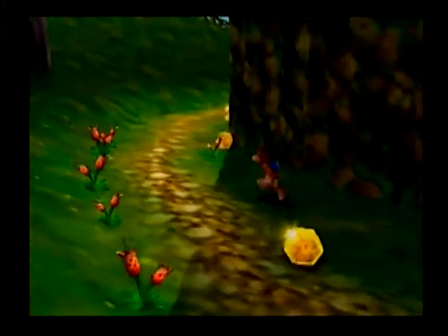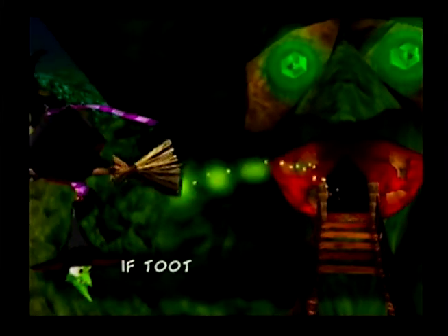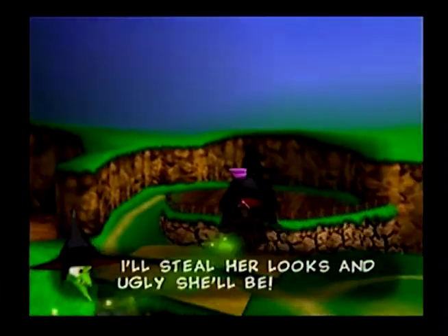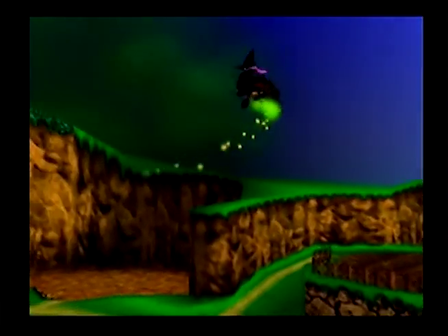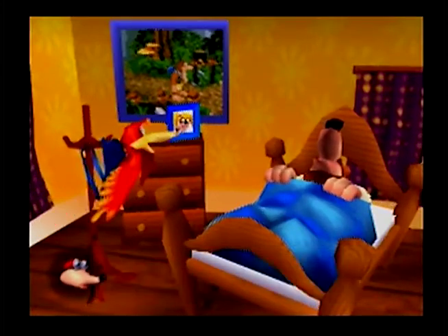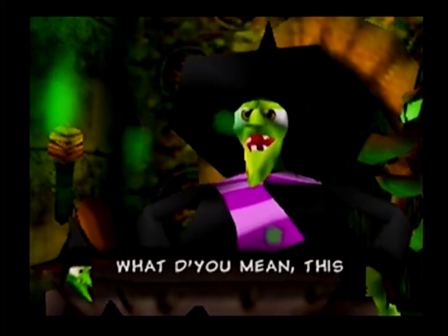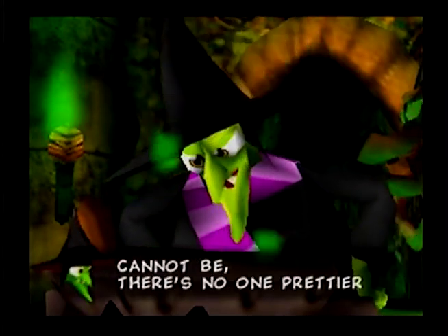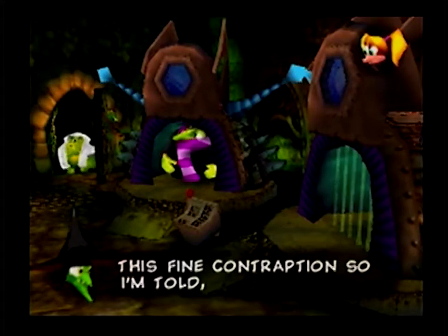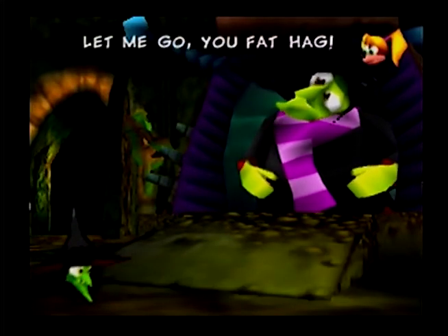This is your standard 3D platformer collect-a-thon, which builds upon the formula established two years prior by Super Mario 64. It has a similarly generic damsel-in-distress plot set up by the opening cutscene, in which a witch named Gruntilda kidnaps the sister of one of the protagonists because a talking cauldron said that she was prettier — an obvious Snow White homage. It's really a shame that these cookie-cutter stories were still being used in the Nintendo 64 era. I don't expect or even want an intricate plot in a mascot platformer, but it would have been nice to have something less stock.